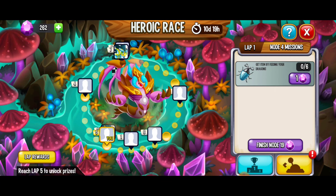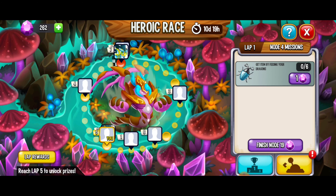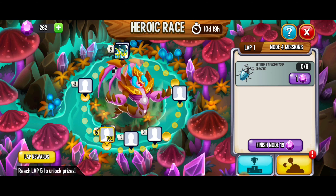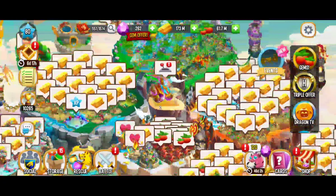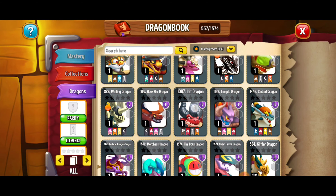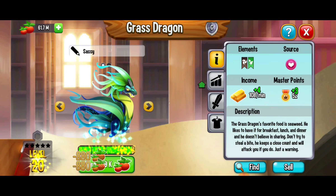Next we have to get items by feeding our dragons, and this is where it gets interesting because there's going to be a cooldown. We're going to be able to feed our dragons five out of six, and then we're going to have to wait five minutes. We're going back to the dragon book and I want to get five of those items. There's the grass dragon — we're going to stick with this one for now.